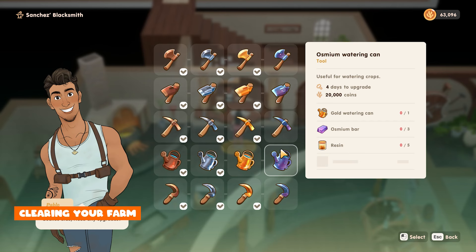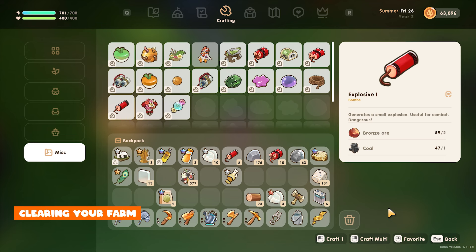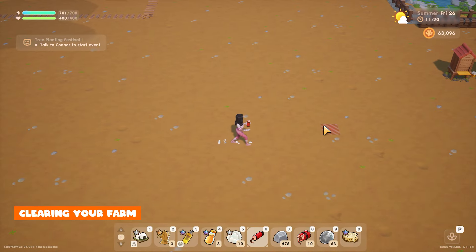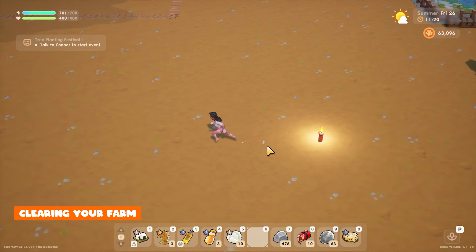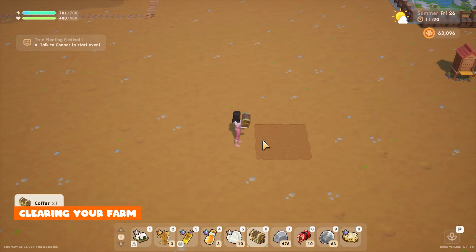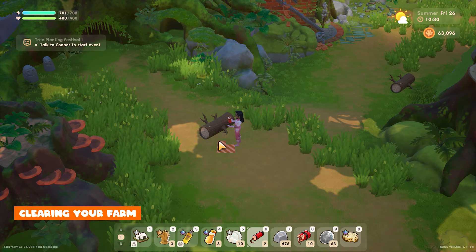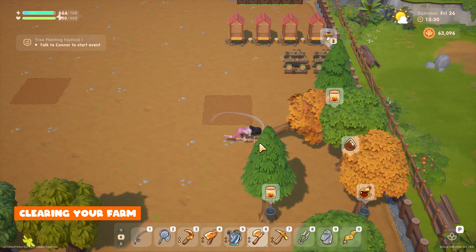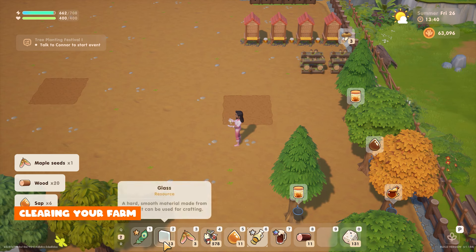At a certain point you'll need hardwood to upgrade your tools and buildings and there is hardwood on your farm, however you can't chop it until you have a stronger tool. This is where explosions come in. You'll be able to craft these once you reach level 1 in mining, or you'll be able to get some as a reward for donating 60 items to the museum. Once you have some, place them next to your hardwood on your farm, run away and this will destroy them and give you hardwood. I've already cleared mine so I can't show you again, but you can repeat this for all pieces of hardwood on your farm. If you're new to farming games don't worry about chopping trees down as you can always take the seeds they drop to grow more and place them exactly where you'd like them to be.